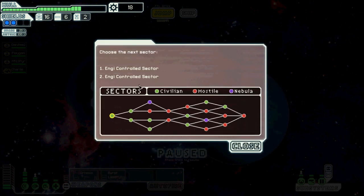Next sector. I can go to an engi-controlled sector or another engi-controlled sector. I'm looking at the path ahead mostly. Either way, those two are civilian sectors — that means less battles — but I want battles early on. So I think I'm gonna take the upper path. Even though that looks slightly dangerous towards the end, it's better to get in battles early.